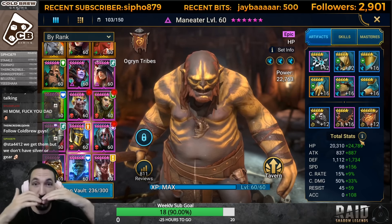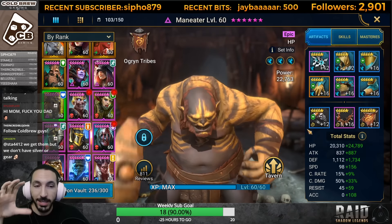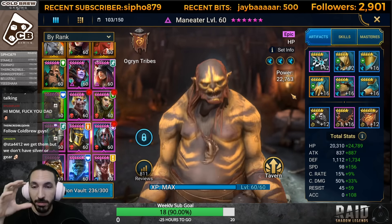The idea behind this setup is that Maneater is going to give protection to the whole team during the AOE turns. But during the stun turn - the turn where the boss just smacks one champion and stuns them instead of doing an AOE - during that turn you need to have a target that's slow enough for his unkillable buff and block debuff to remain on him. Maneater right now should be at 254 or 253 speed.